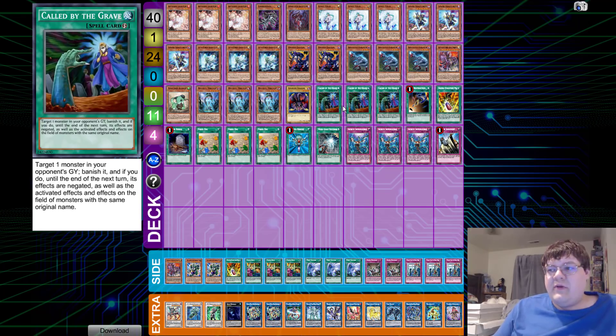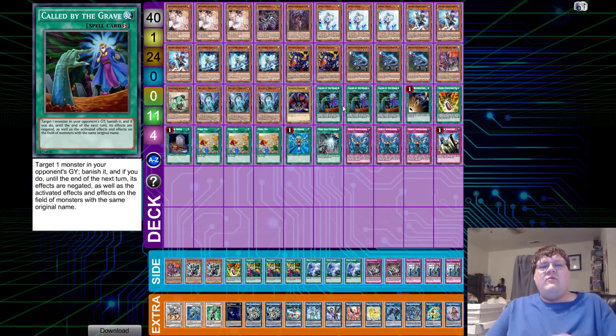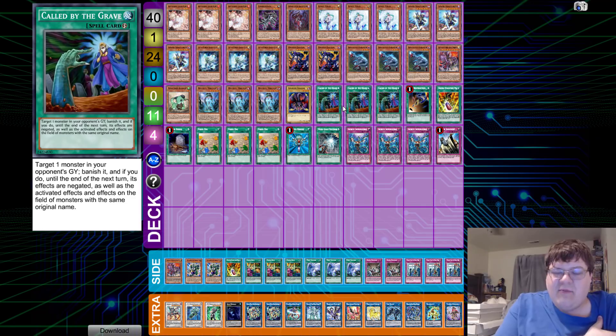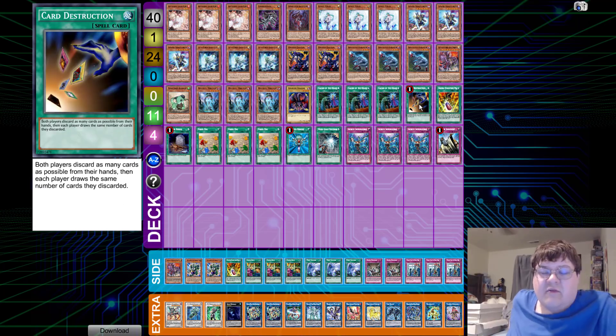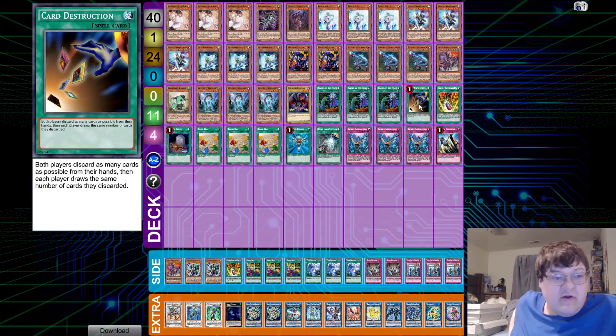We play triple copies of Called by the Grave — you have to play this. Looking at this deck, it would really suck to get hand trapped. Outside of Called by the Grave, the combos you do with this deck are going to be massively disrupted by hand traps — that's saying something considering how fragile this deck is. We play one copy of Card Destruction, which I think will be mandatory. This deck has a lot of bricks, and Card Destruction gets you out of that. If your opponent Ashes Card Destruction because they think you have a bad hand — congratulations, enjoy your free value.